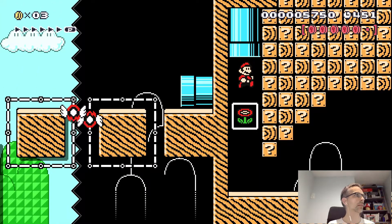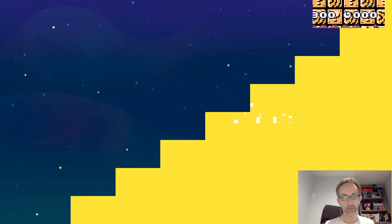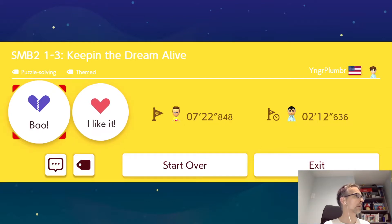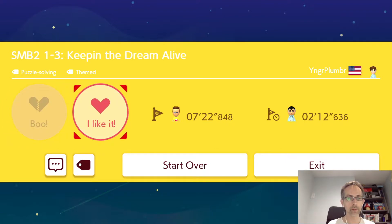Five out of six. Well played, Mr. Younger Plumber. It was an ingeniously designed course, which took me seven minutes to complete. Don't know whether to boo it or like it — somewhere in between. But well played, sir. Well played. That was quite genius. I didn't get all six red coins — I'm assuming that was an optional thing. I get five out of six for that.